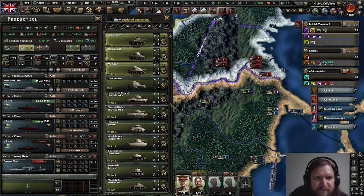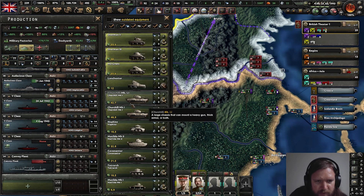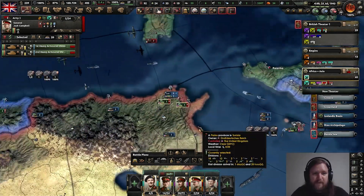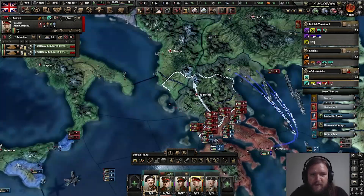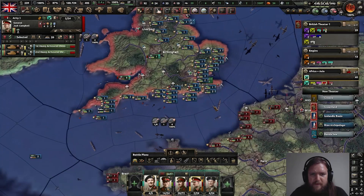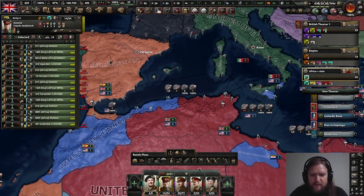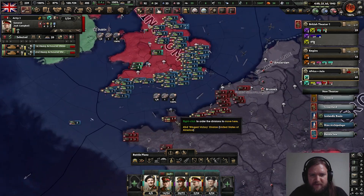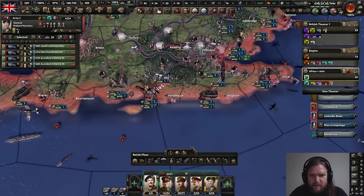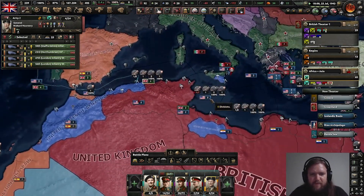I'm curious about whether I can just build those for no extra cost. Sherman 5 costs 33.5 versus my Churchills which are rather more expensive. I don't really use medium tanks, I use heavies. I haven't even been using my heavy units in this attack - it's not flat enough.